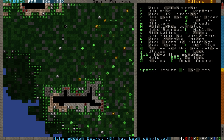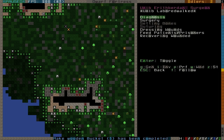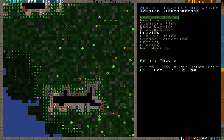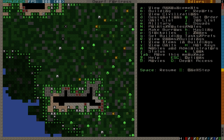Pausing it and hitting V: we have a surgeon, which is actually nice since I want to set up a hospital eventually. I'm just turning on all his healthcare-related skills — even though he may not be super skilled in them, he's the most skilled medical dwarf I have. This other guy is a weaver and a furnace operator — I'll leave him for now.